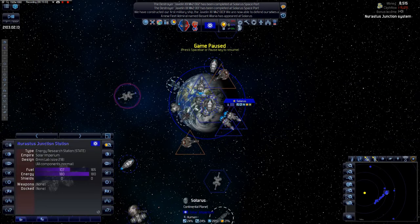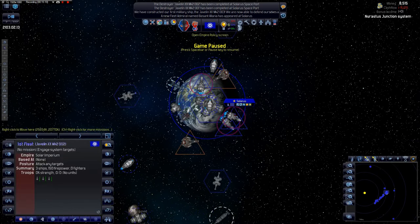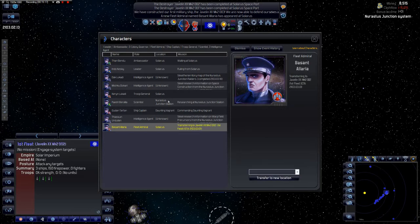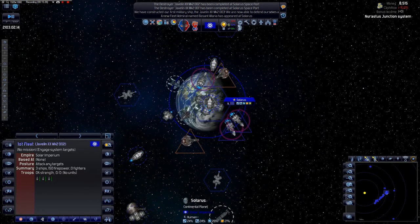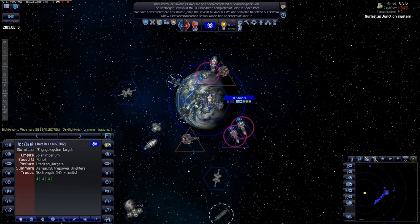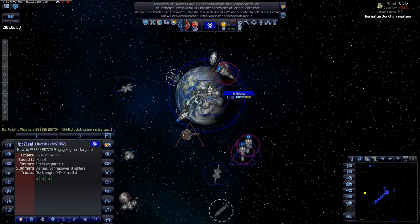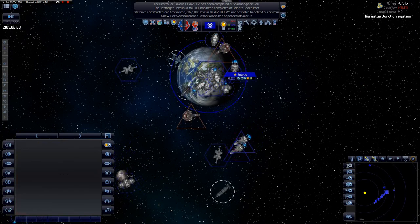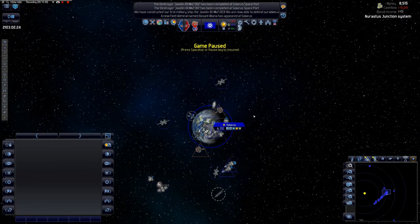Our Javelins are ready and we have our admiral. We'll form a fleet — you join, and you join. This fleet will come here. We'll assign the admiral to the first fleet, and transfer a ship captain to the first Javelin. So we have 150 firepower. I wish there was some kind of formation system. These ships are slow but they're just here to deal with the pirates — heavily armed and armored.